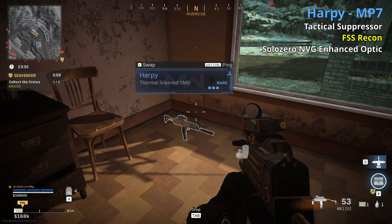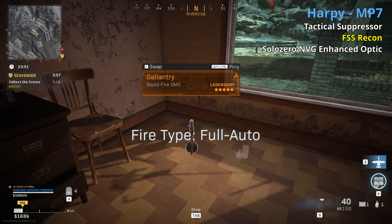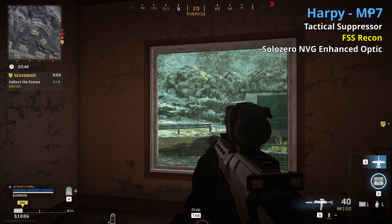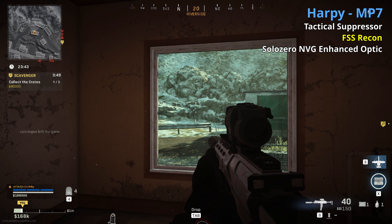Next the MP7 — the Harpy. It's a rare with a tactical suppressor. I've put down the FSS Recon, though I'm not 100% certain — it could be either the Recon or the FSS Strike, both help with damage range. It also has the Solo Zero NVG Enhanced scope. I ranked it lower because of the NVG zoomed scope, but some of you pushed back that it helps find guys. I've tried to adapt and definitely got some kills with it. The 2x hurts up close, but I think it's a really solid gun — maybe S-tier for the season.